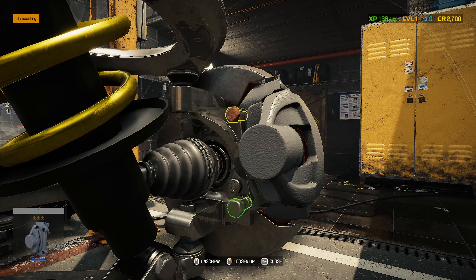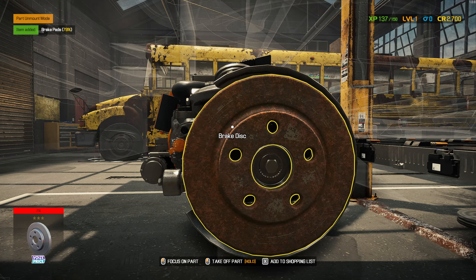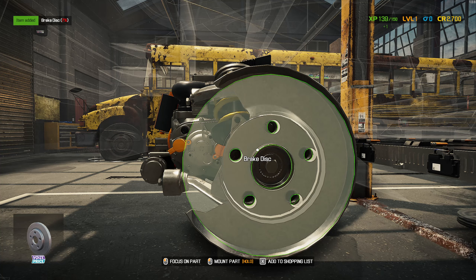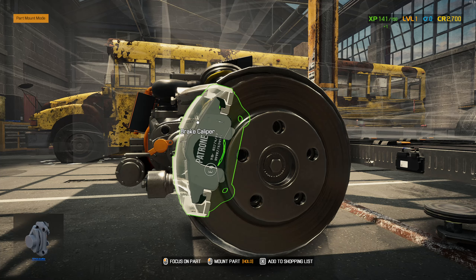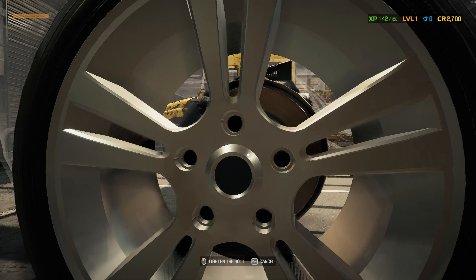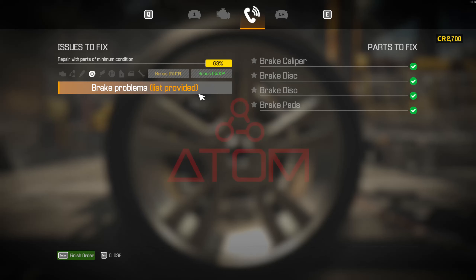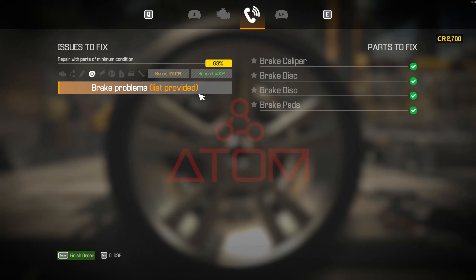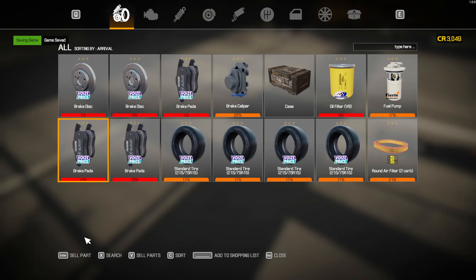Get that on there. Disc, pad, caliper, piston. Finally, the wheel. Is that it? Is that all they wanted? No one's going to change the brake fluid? Okay, out of my shop. They sell parts — sell everything that's under 95.